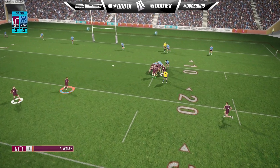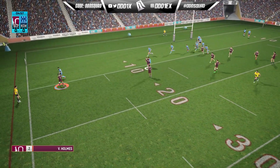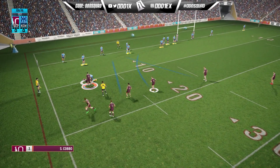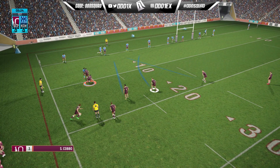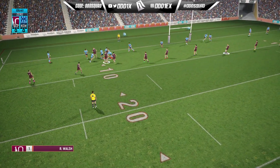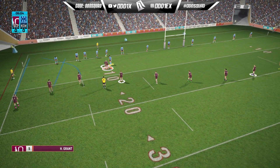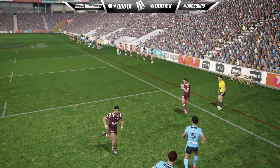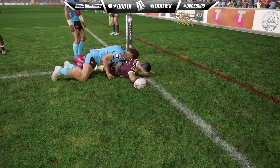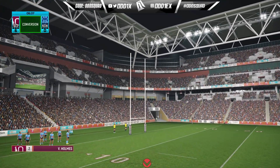We spread it from the scrum, find Munster, quick pass out to Val Holmes who gets pulled up on the 10. We get the reset though, take the numbers to the left — and that's where we go. Val Holmes dives into the corner! Holmes on kicking duty converts the try.